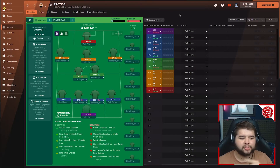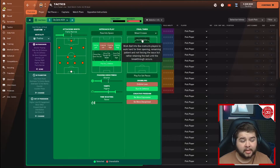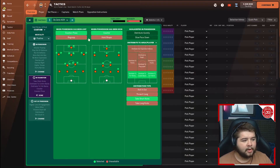This is the De Zerbi 4-2-3-1 tactic made by yours truly. Here's how it lines up: positive mentality, fairly narrow, overlap left and overlap right, play out of defense, shorter passing, be more expressive, run at defense, work ball into the box, and mix of crosses. If you're desperate for a goal and want to untick 'work ball into the box', it does work — but as it's De Zerbi's way, it stays on. In transition: counter-press, counter, distribute to fullbacks, center backs, and the other fullback.